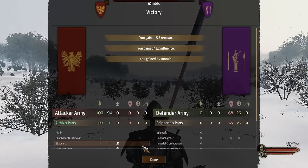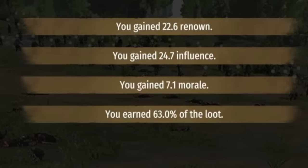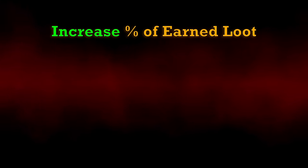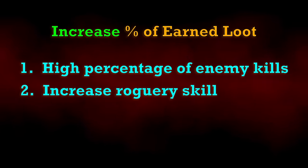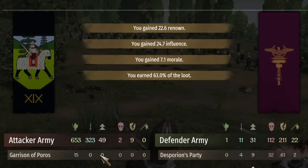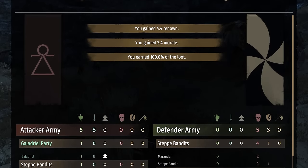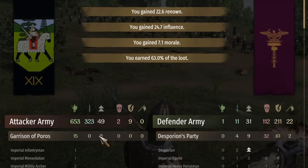Fighting is the most obvious way to make money in Bannerlord. When we win a battle, we'll get access to a certain percentage of the enemy's gear as loot, which can then be sold to towns and villages. There are two ways to increase the amount of loot earned from battle: getting a high percentage of enemy kills, and increasing our roguery skill. At the end of battle, we get a share of the battle loot based on how many kills our troops got relative to the number of kills the allied troops got. If we're the only participant in the battle, we get 100% of the loot; if we get 50% of the kills, we get only 50% of the loot, and so on.